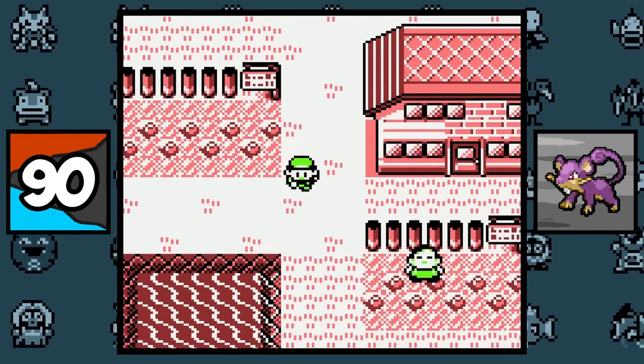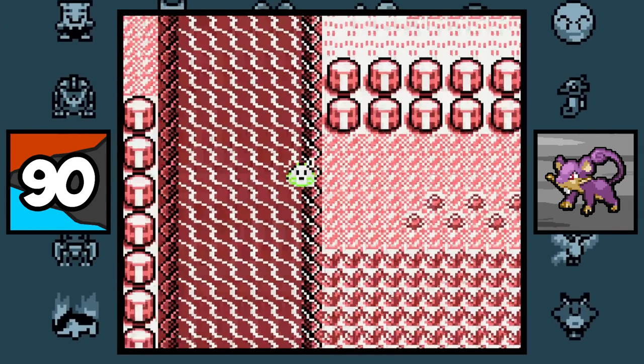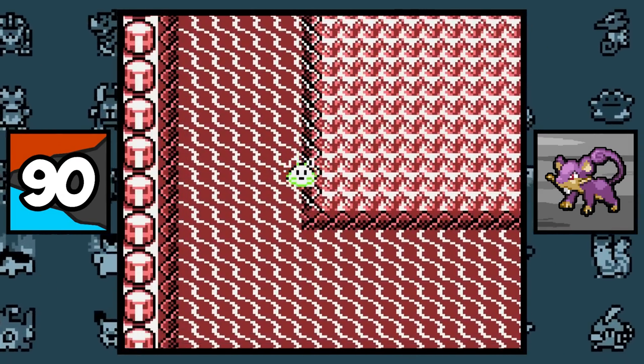In Generation 1, there are certain areas where if you surf, it will spawn Pokemon from the last grassy tile that you stepped on. And this actually happened to me during one of my Pokemon Red speedruns on Dobbs Gaming.